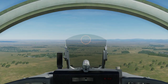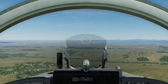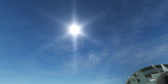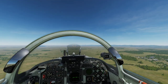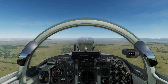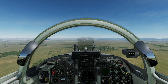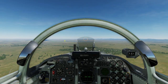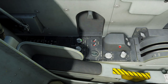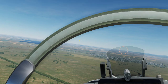Worst case scenario, someone fires a SAM at us — I want to see it coming. The nice thing is that, unlike the Viggen, I can actually fly this thing without a countermeasure pod. I have countermeasures built into the aircraft, I just don't have many of them — about 15 flares and 30 chaff. That's something I should register: make sure that we deploy the chaff but not the flares.